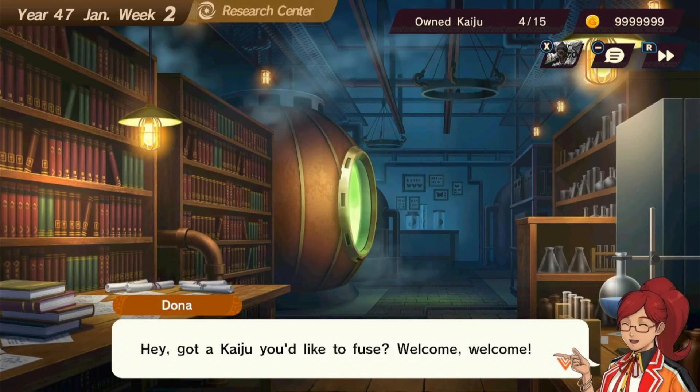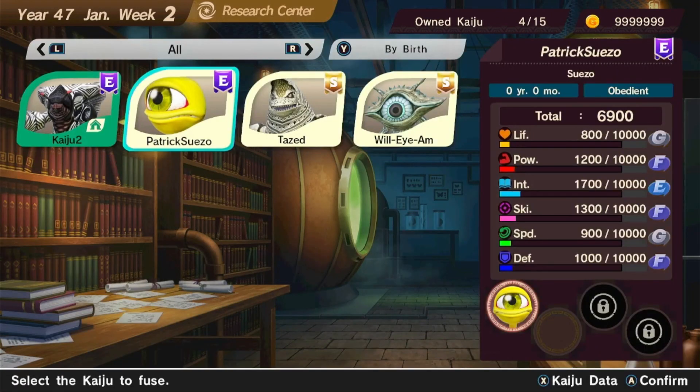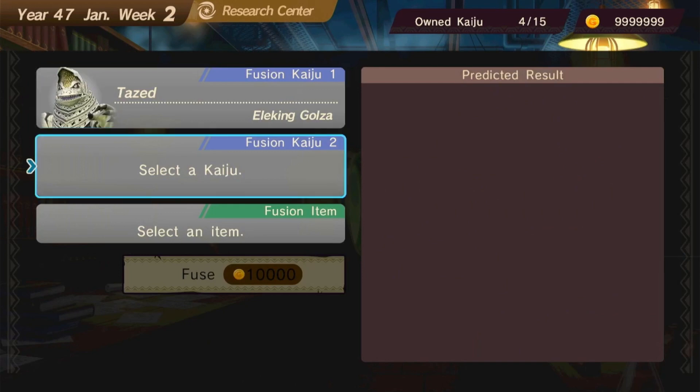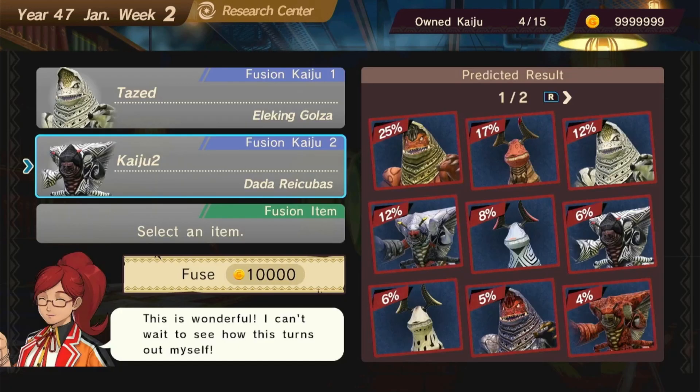The lower the predicted result percent, the higher the stat inheritance bonus will be. Two fully raised and optimized parents will produce the best results; however, even with Lazy Fusion, you can still have very strong Baby Kaiju.